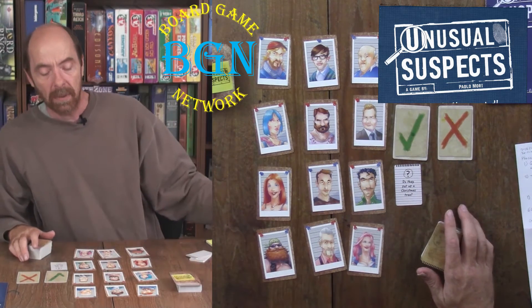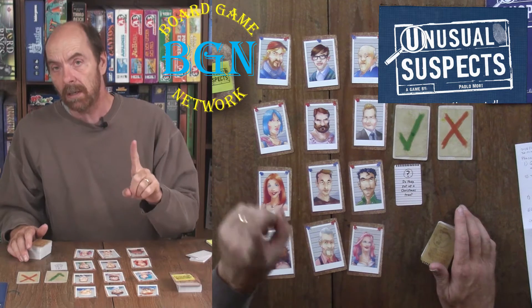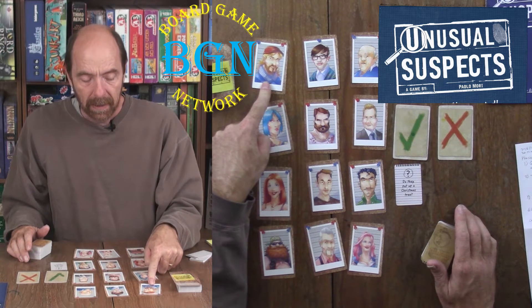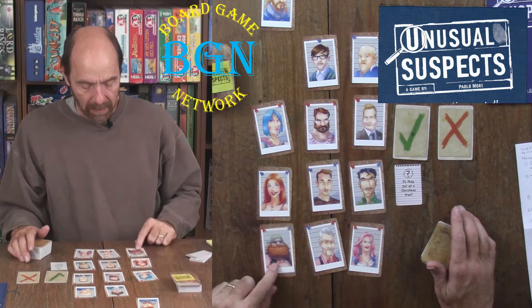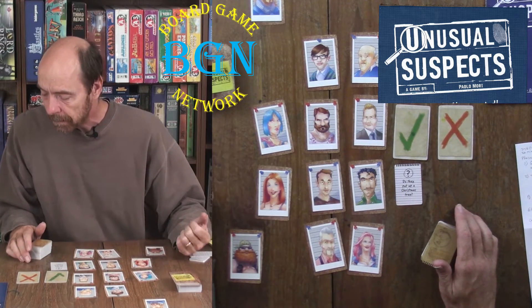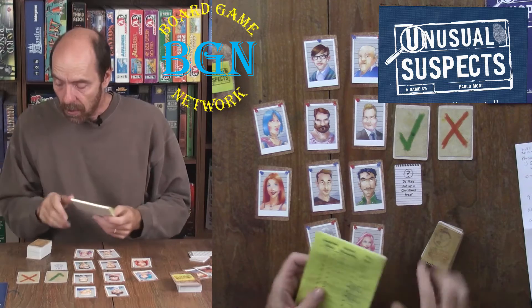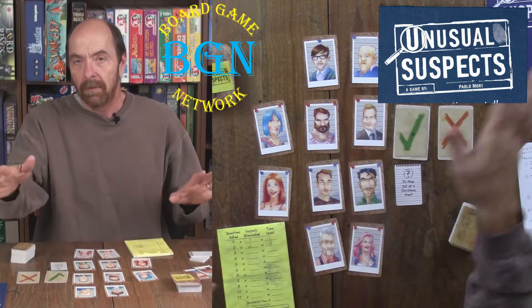The other players look around and they have to pick at least one card — but they can pick as many as they want. They say, you know, this guy here doesn't really look like he would have a Christmas tree up, or this motorcycle dude probably doesn't have a Christmas tree. You pick those suspects and take them off. Then you score — and if you eliminated the guilty party, the game is over and you lose.